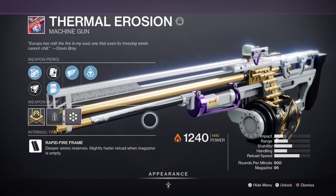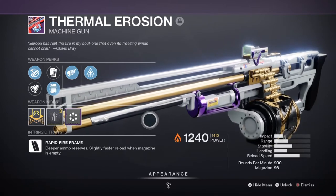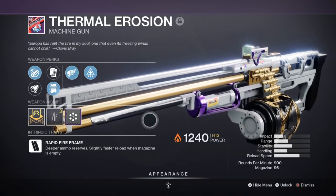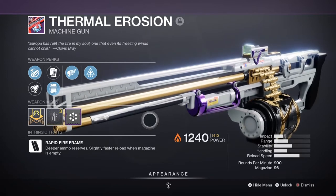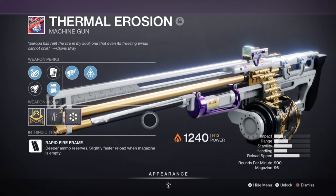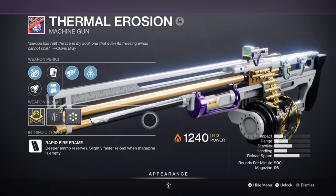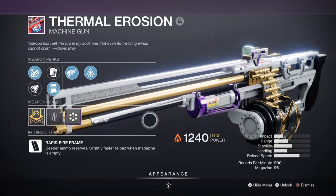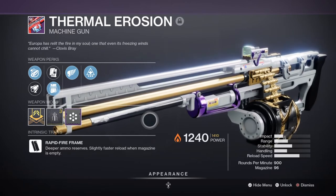For heavy I've chosen the Thermal Erosion Heavy Machine Gun with Wellspring and Killing Wind. The purpose is to use it against tougher and lower-level enemies to get a boost from the Wellspring perk when needed. Although the shotgun is great for burst damage, it has limited ammo, while heavy can dump a whole load of rounds into a boss easily. The Wellspring perk acts as a multi-purpose perk for all abilities, handy for situations where you've used all your abilities and need a quick way to recover them. We shouldn't need to rely on it much since our exotic is always active, but it's always handy to have.